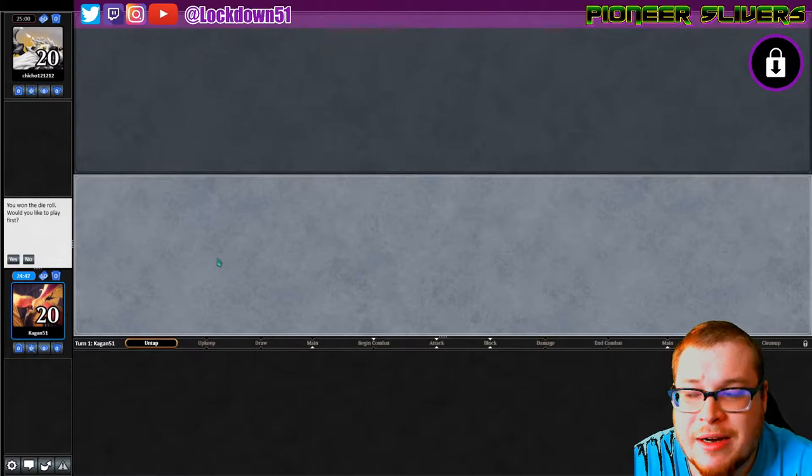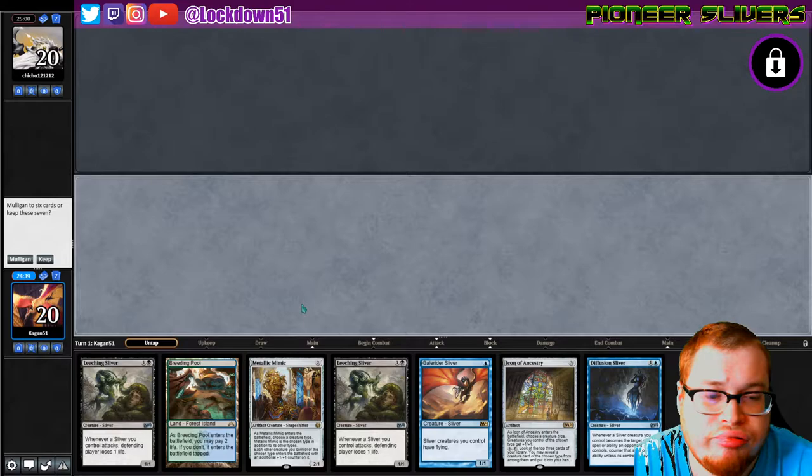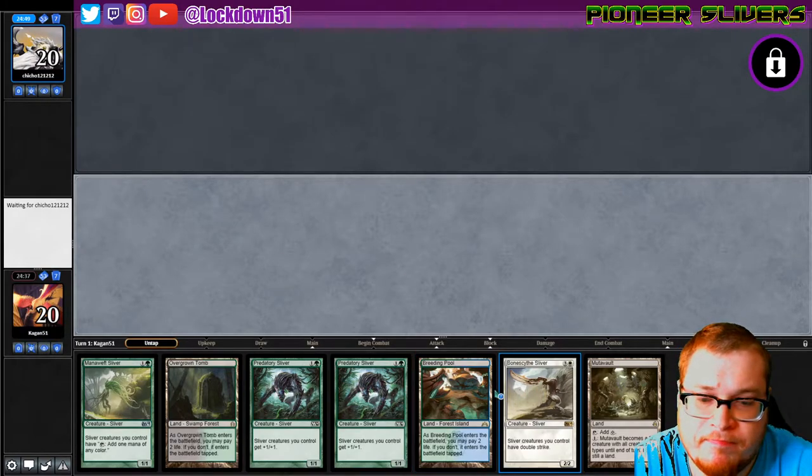Welcome back everybody, it's time to lock down some Pioneer Slivers. We won the die roll and would like to play first up against Chicho. We can keep this hand. I kind of want to keep the Muta Vault, might drop a Breeding Pool, so we can power out some lords and get the Bone Scythe turned on.